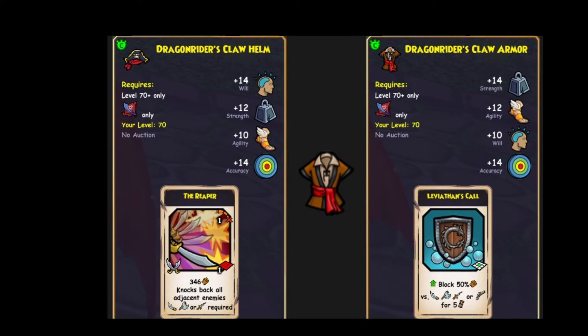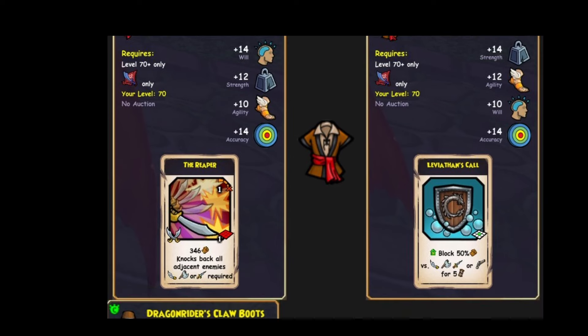Hello, I'm CB the Scare and I'll be doing a gear review for the new gear from the Dragonspire pack. First we got the Buccaneer one. This is the helmet. It gives 14 will and some strength and some agility, along with 14 accuracy and the Reaper.